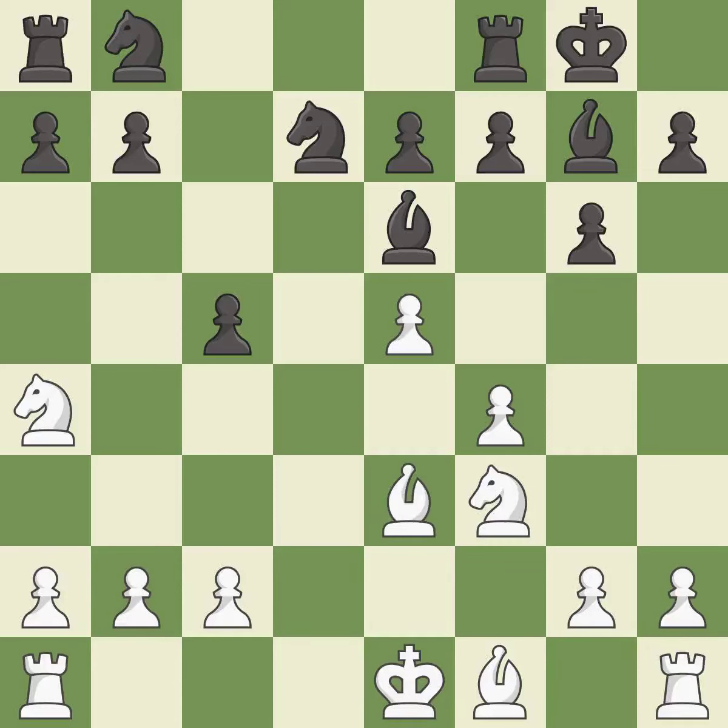This develops a bishop off its starting square, getting it into the action. This threatens to take an open file with a rook — it is best. However, the next move overlooks an opportunity to connect rooks — it is a mistake. The game is still close to equal, but white lost their advantage.